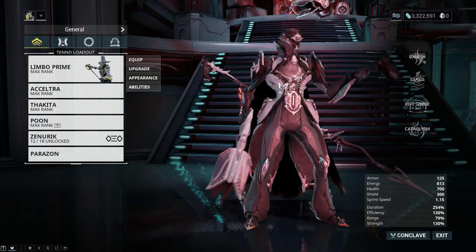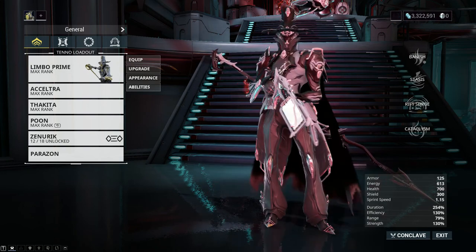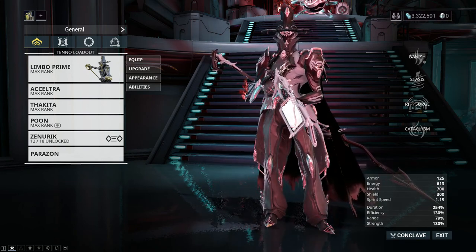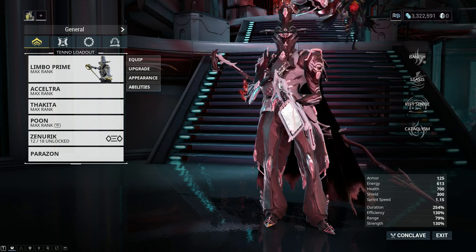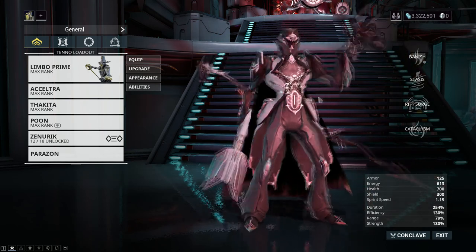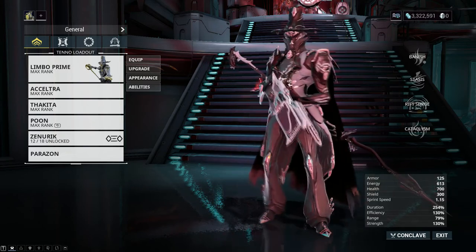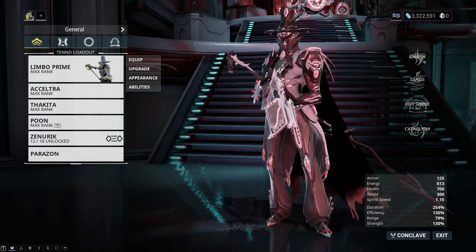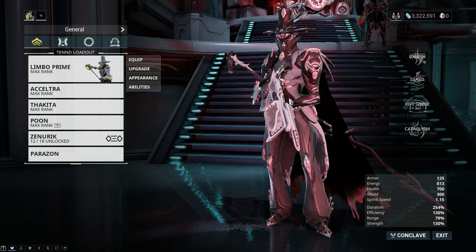Scarlet Spear has just dropped and I thought I'd make a little video on how to AFK the ground assault. I haven't done the space one yet, but I'll get onto that once I've built my Railjack. I haven't played much Warframe in a long time, but the ground assault is a super AFK time — and it's so glorious because of the arcanes. Being able to get arcanes without killing Eidolons is great.